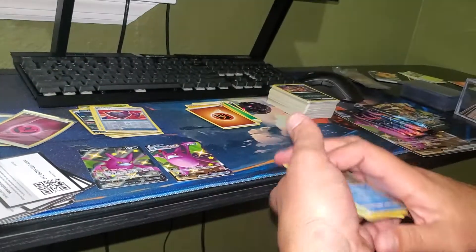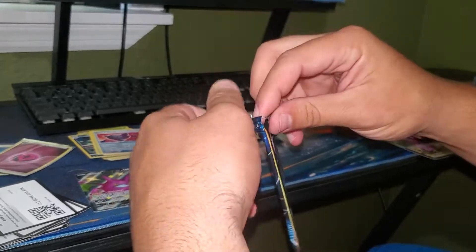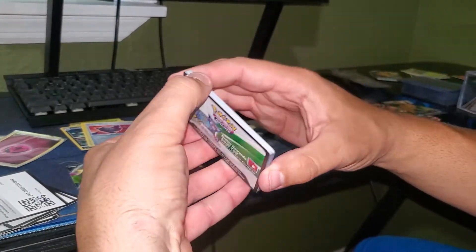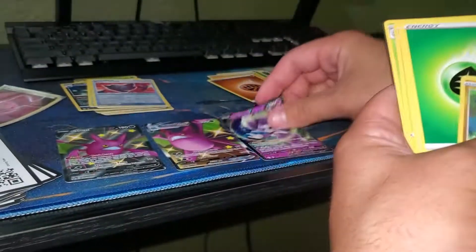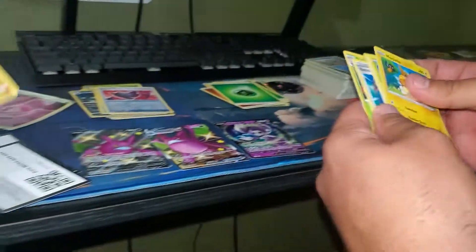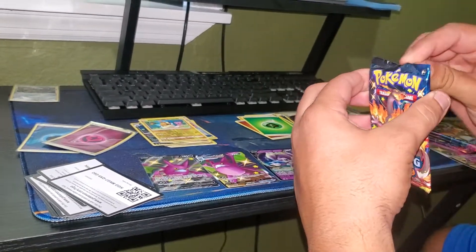All right, the last Toxtricity pack art — let's see if Ray's favorite pack art can get us a pull. Ray, I think you got something in this one. It's a Morpeko! I really like that one — look at this card, it's got three different Pokémon on it. We have the other one too. That one is going into my personal collection.